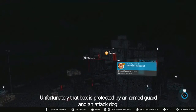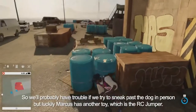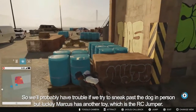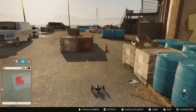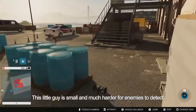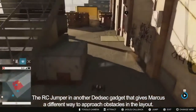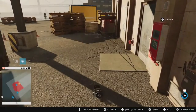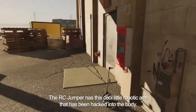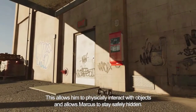Unfortunately, that box is protected by an armed guard and an attack dog. So we'll probably have trouble if we try to sneak past the dog in person, but luckily Marcus has another toy — the RC Jumper. This little guy is small and much harder for enemies to detect. The RC Jumper is another DeadSec gadget that gives Marcus a different way to approach obstacles. It has a cool little robotic arm that's been hacked into the body, allowing it to physically interact with objects while Marcus stays safely hidden.